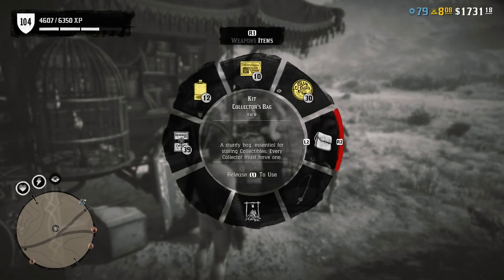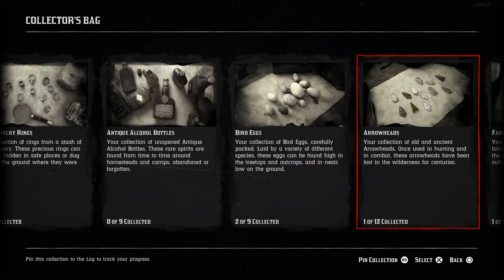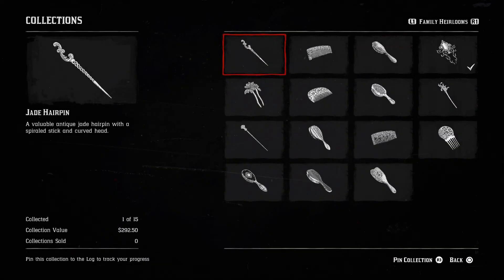To be the most effective in this job, you will need to be at least level 15. Open your Collector's bag to see what you need to complete your collection. It can take a very long time to complete a whole collection, as some collectibles are very rare.